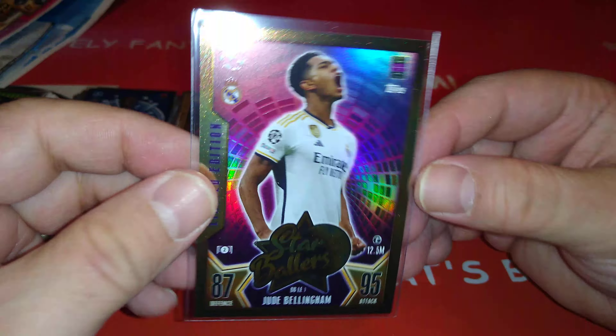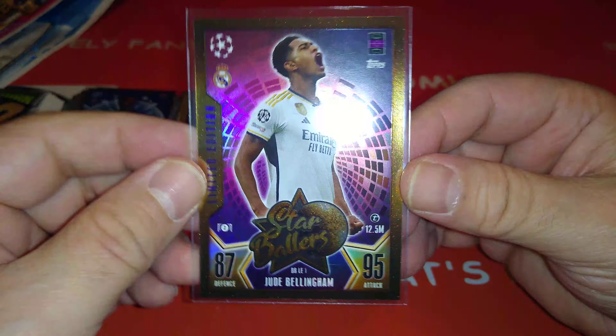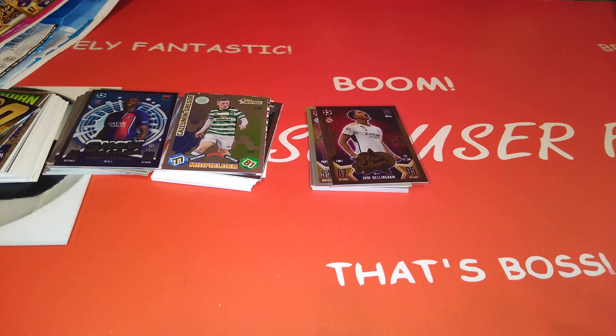And in the Star Ballers multi-pack you get a very nice gold Jude Bellingham. I hope you've all enjoyed this video. Smash the like button for Scouts RFC, subscribe to the channel if you haven't already, support the channel guys. Put your comments down, let me know what you think about these two multi-packs. Till next time, enjoy the hobby, collect what you like, I'll be back soon. Ta-ra.